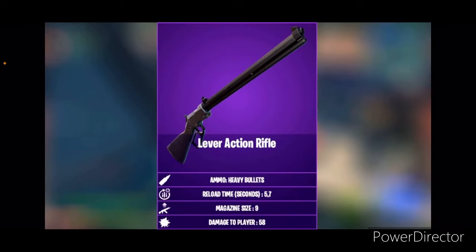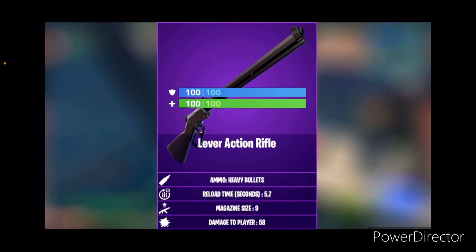We have the Lever Action Rifle. This has more than one bullet in the mag size — it's nine bullets. Damage to player is 58. Basically, you have nine bullets, and you can shoot four times and anyone with full shield can die.